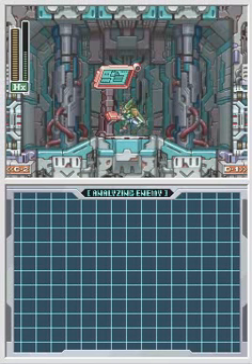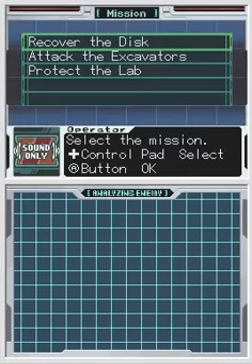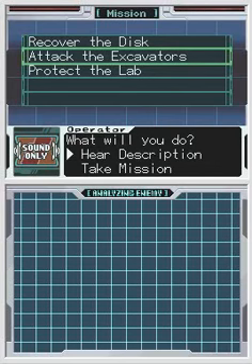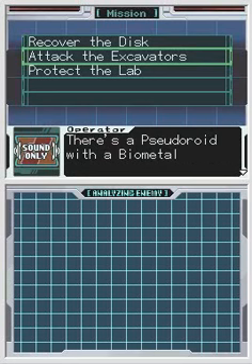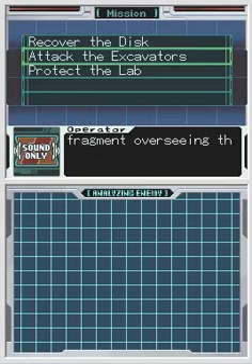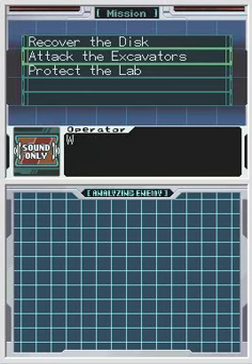Welcome back to Let's Play Mega Man ZX with Zeggeeta. I'm recording this later the same day that I put up the Power Plant one because I really want to get this mission out of the way. Southern Ink Unit has been spotted in Area K — they're digging up something big. There's a Peseidroid with a biometal fragment overseeing the operation. Head to Area K and recover the biometal from the Peseidroid.